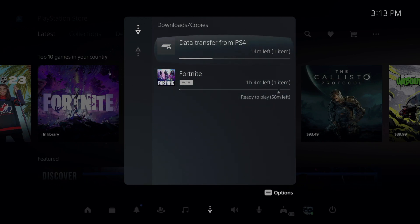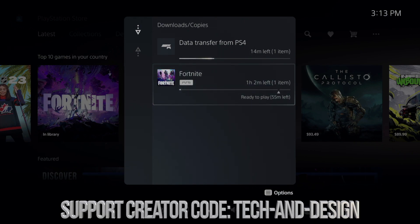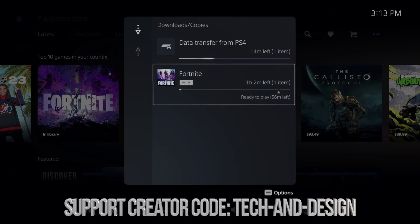By the way, I'm also transferring stuff from my PlayStation 4, but that's separate and has nothing to do with Fortnite. With online games, all your skins and everything gets transferred just by signing into your Fortnite account, because everything is already saved in your account. So there's technically no transferring to be done — you just sign in and you have all your skins.